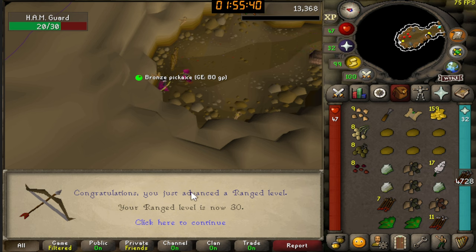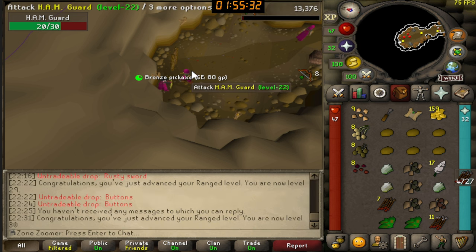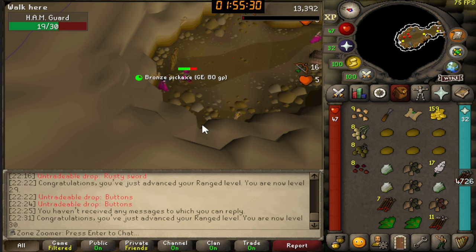30 Range — we have achieved 30 Range! We can now wield maple bows, and that is one of our tasks: to wield a maple shortbow. Glad I'm finished with that requirement and did something other than mining. Only got three pieces of coal here though. I managed to kill 92 ham guards — not too bad. Took about an hour. Now I think I'm gonna go back to mining, or maybe do some smithing. 47 Smithing.